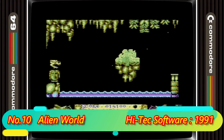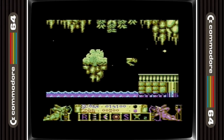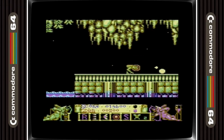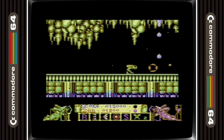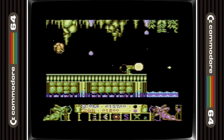Let's kick it off with Alien World in 10th place. This is a totally unique, underrated shoot-em-up with some great graphics. I love the way that the main character flies and walks — I can't think of another shooter on the C64 like that. One thing that is missing is a good SID soundtrack, as the sound effects get a bit tiresome after a while.